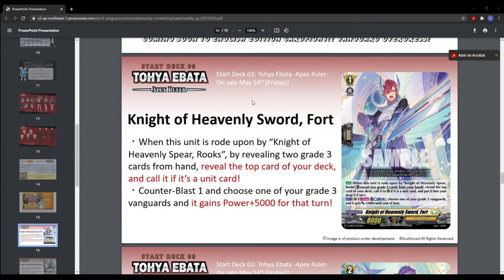When this unit is ridden upon by Knight of Heavenly Spear Rooks, revealing two grade three cards from hand, reveal the top card of your deck and call it if it's a unit card. Counterblast one and choose one of your grade three vanguards — it gains power plus 5k for that turn. I believe this deck relies heavily on grade threes.